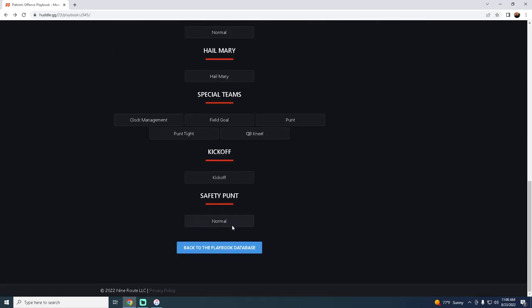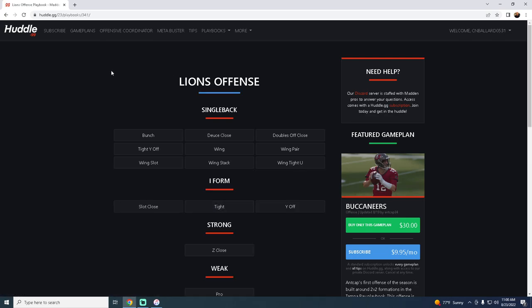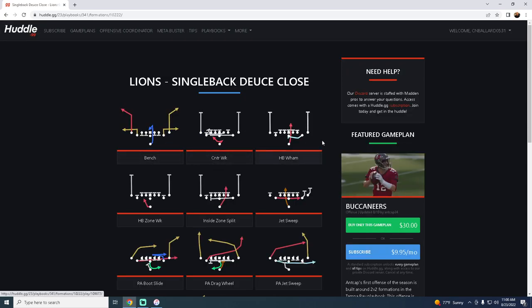Our number one offensive playbook in Madden 23 is the Detroit Lions playbook — it got a major upgrade this year. My first offensive ebook was on the Detroit Lions playbook, breaking down the full Trips Tight End formation. If you want access to all of our ebooks, join our Patreon in the description. The Lions have Deuce Close with Halfback Wham, Halfback Zone Weak, and a Jet Sweep — jet sweeps are really good this year.